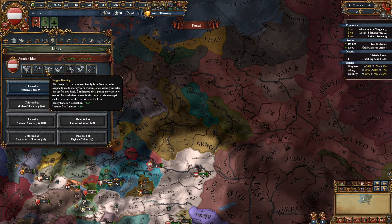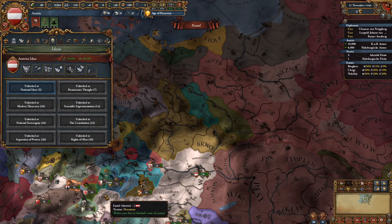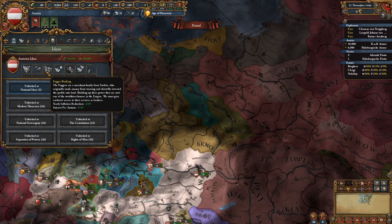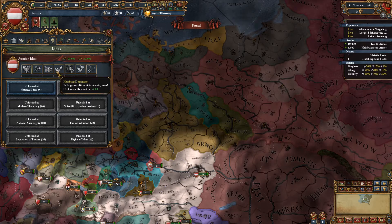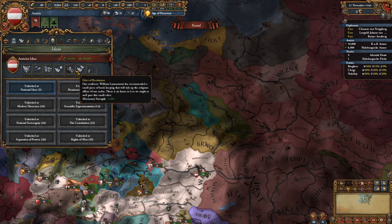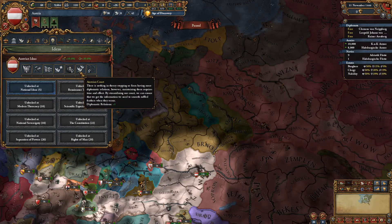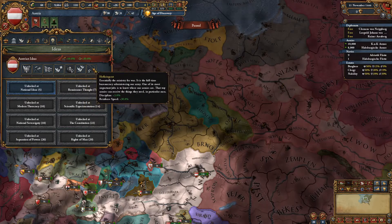However, you do have one of the really good ideas: Fugger Banking — yearly inflation reduction. Which is awesome because you're going to be getting a lot of money from gold. It may not solve your inflation from gold problem, but it will certainly help. Plus the cheaper loans are handy if for some reason you fall into debt. Plus two diplomatic reputation — if you're Austria, you want diplomatic reputation. Plus two missionary strength, nice if you've got non-Catholic religions in your lands. Plus one diplomatic relations as Austria — kind of feels like it should be two or three. Discipline and reinforce speed is nice.